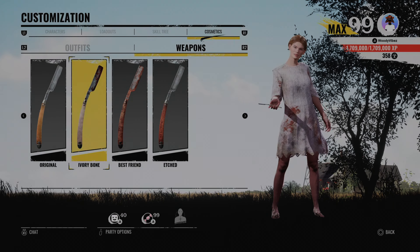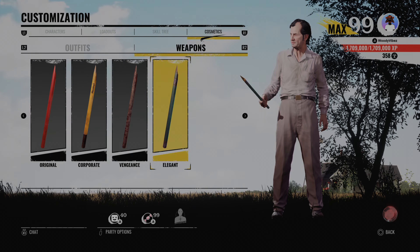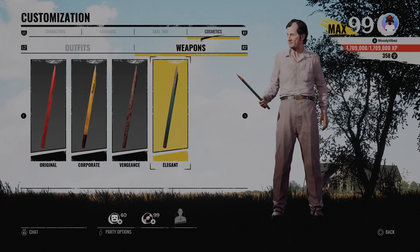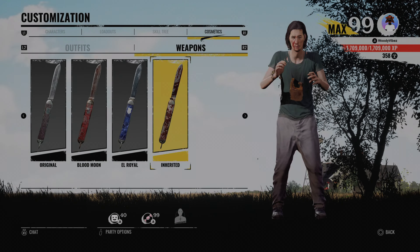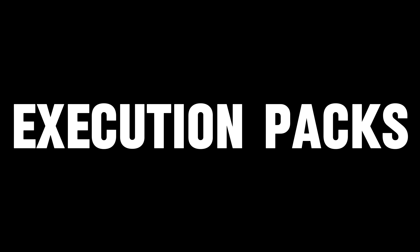I also noticed that you can use the Nico Tarot chainsaw with the legacy skins, but you cannot use the legacy chainsaws with the Nico Tarot skin. Not to mention that the Nico Tarot chainsaw audio does not carry over.